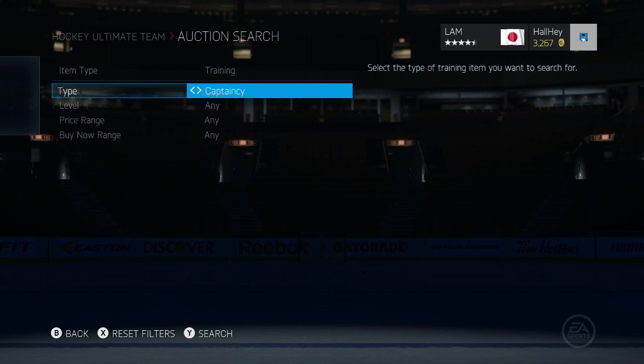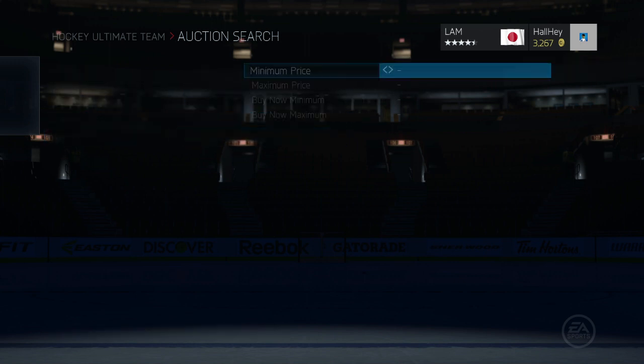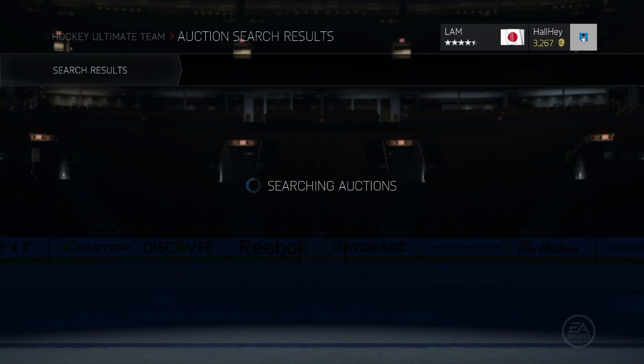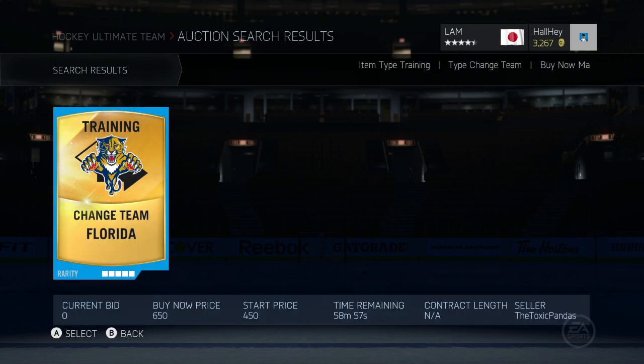Now, how do you actually do this method in order to make a lot of pucks? You want to basically buy low and sell high. The best time to buy consumables is when there is a special pack out. EA releases this every three to four days around that time.